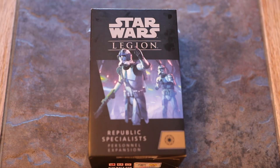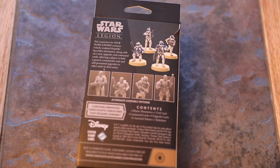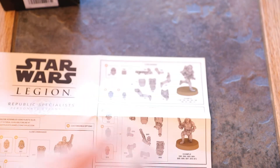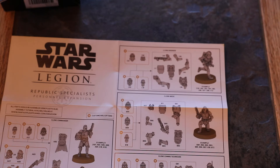Now we have the Republic Specialists expansion for the Galactic Republic. There are a lot of miniatures and a lot of cards — it's going to be a fun one. First up is a new unit card: the Clone Commander. He is 55 points as a Commander — the Galactic Republic version of Officer Barry. 55 points, Clone Trooper, 4 hit points, Courage 2, defence Red Surge to Blank.